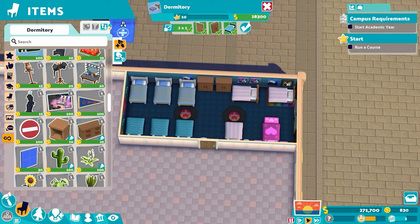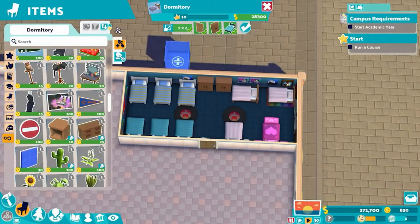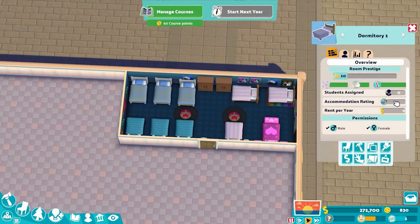Now, what benefits does this give us — why all the fuss? Why do we want this other than just for base prestige? Well, there are a number of different reasons why you want your dorm room to be both full of beds and a high prestige. It's called the accommodation rating. Every single dorm room has a calculated accommodation rating. The only reason we're not seeing one here is because there are no students yet.